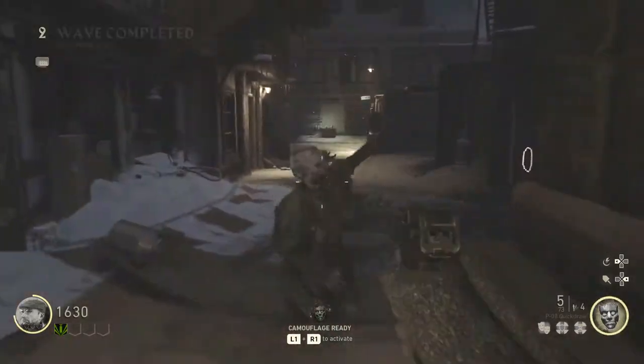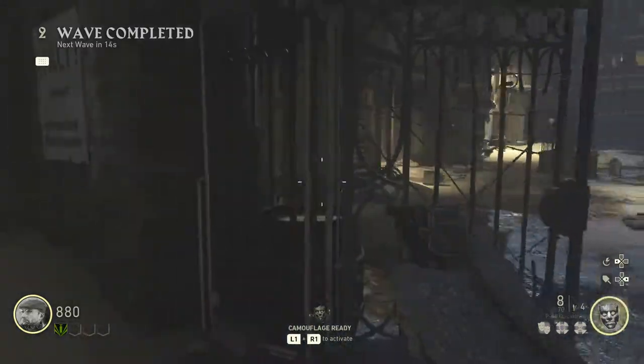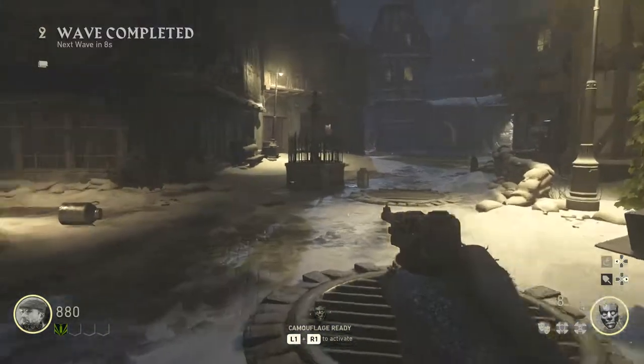This is the last zombie right here. So the first door you want to open is obviously this one right here that leads into the village. Now I will take you step by step on how to turn these valves on, just in case you don't know.